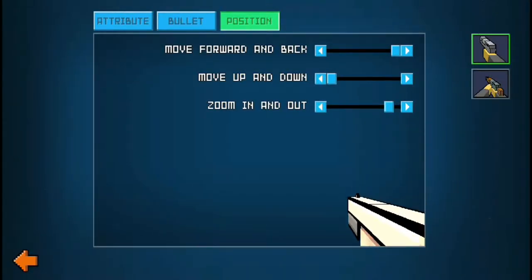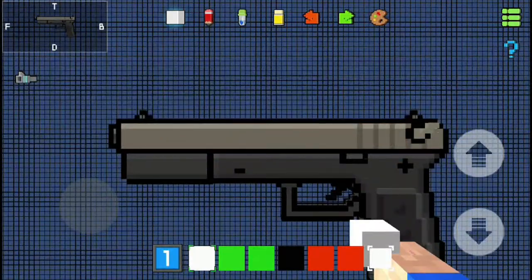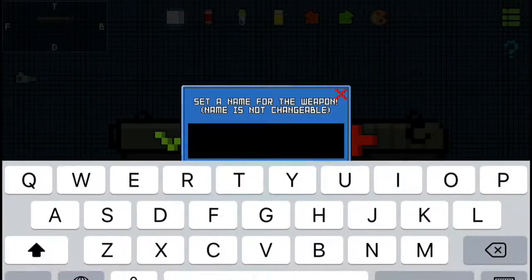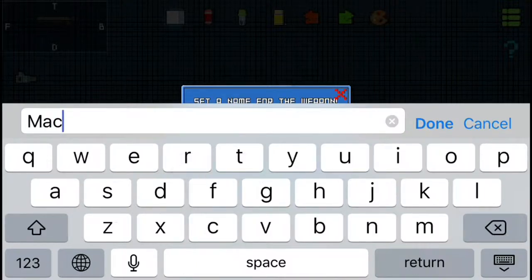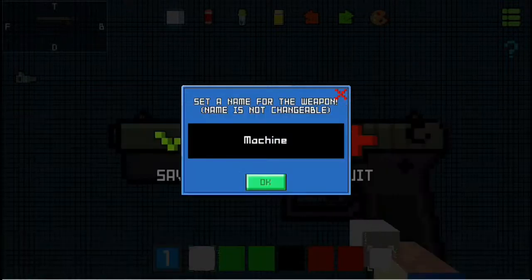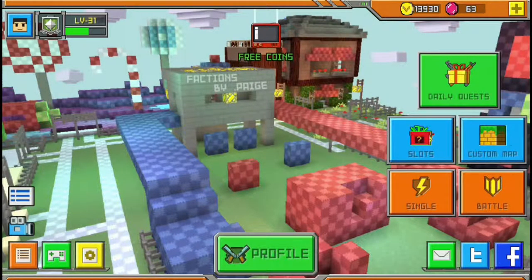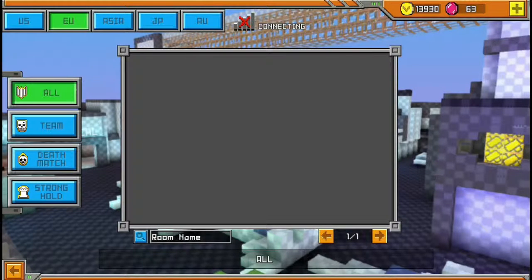You can then just save that. Enter a name — call it machine gun or something. So that's pretty much the gun creation. Let's get into some gameplay.